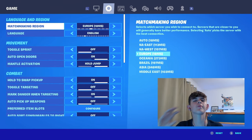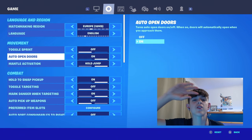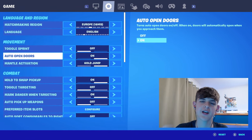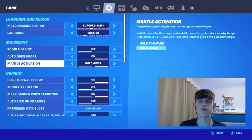Now onto the game section. Make sure that your matchmaking region is on the region you're playing on, and that your language is set to your language, not just the system default. For my binds, I have toggle sprint as off and auto-open doors as on. I don't actually have a sprint bind because I edit with X and pull out my pickaxe with L3. For my mantle activation, I have it as a hold. I still feel like mantling has to be one of the best inventions Fortnite has added.